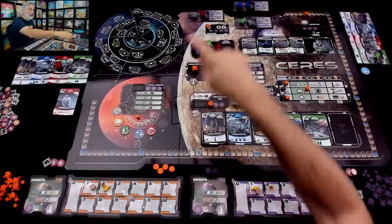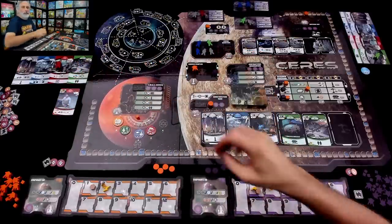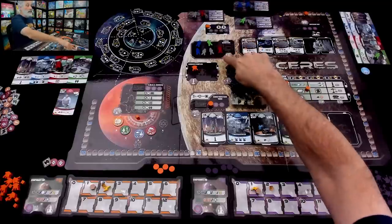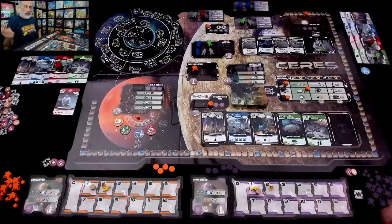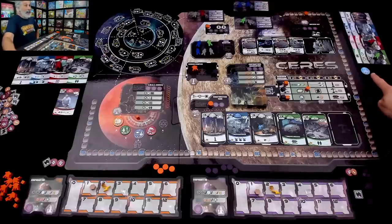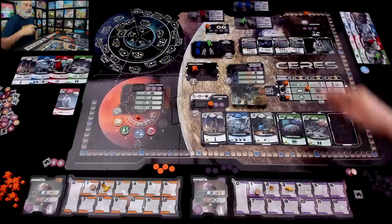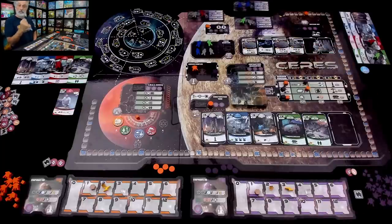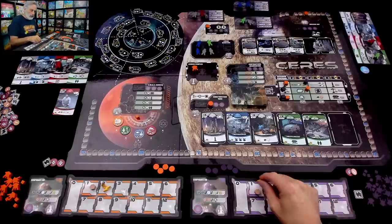Jen can see that I'd very much like to use my brand new ice lab. Jen says, 'That's not going to happen.' She grabs the other red worker. This wasn't her plan originally — she was planning on launching — but she could see that if she doesn't grab this red, it's going to be gone because I have two red worker placement spots. So Jen runs the lab, gets one energy, and she doesn't have to give up ice to get a second energy because she's the ice queen. Now she gets to do some research, investing in making launching more attractive.